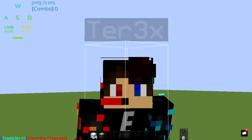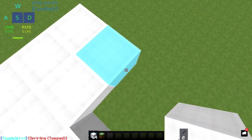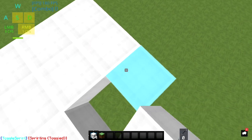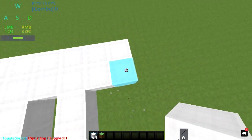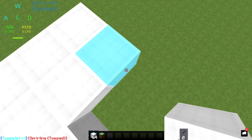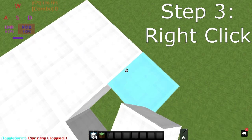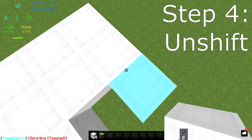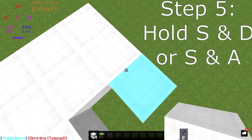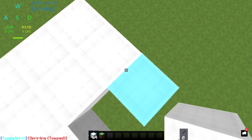Step one: do you know how to casual bridge? Easy — you just hold shift and keep placing blocks. Well, to speed bridge it's the exact same thing, but you unshift. Step two: aim anywhere here. Step three: right-click to place the block. Step four: unshift. Step five: hold S and D. After you place a block, unshift, then S and D.